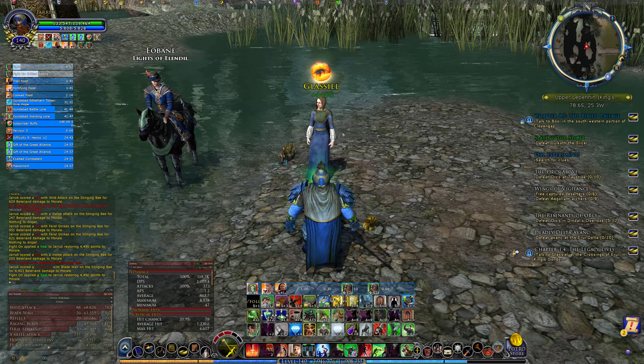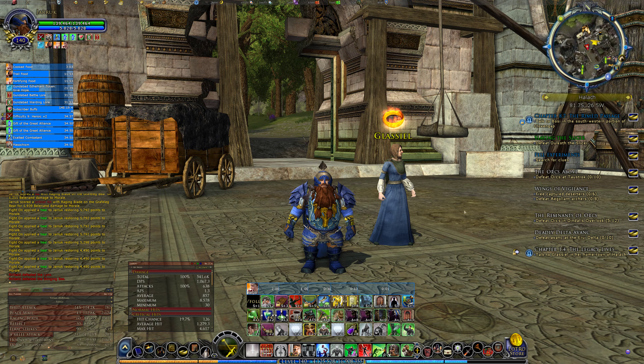Thank you all for watching. I've really been enjoying the questing - sometimes the crafting and essences are a little bit messy. I would love to just put the old level 140 might essences in there as a casual player, and I've got one, two, three, four, five, six of them just sitting in my shared storage, but I just can't use them on these characters. Thanks everyone for watching and I'll catch you next time, bye all.